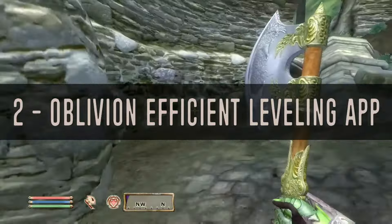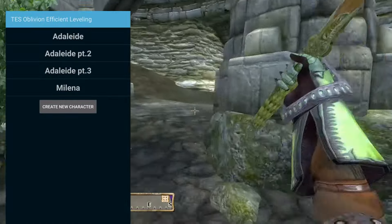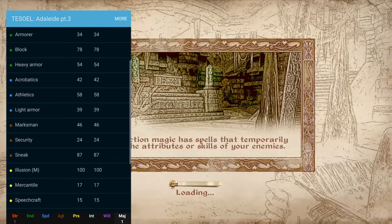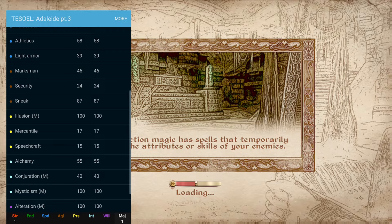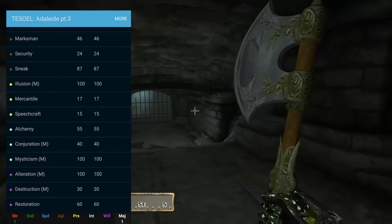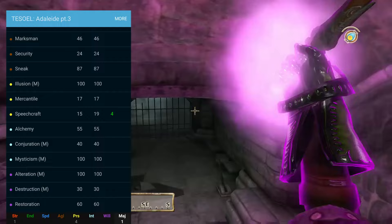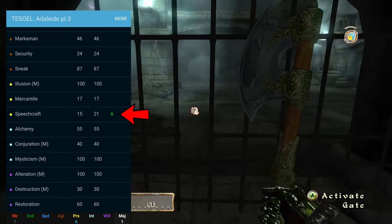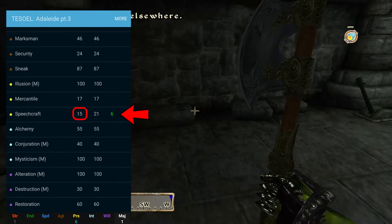This seriously changed my life. I'm not sure if you could find this on iOS, but Android users have access to the best tool for tracking your skill ups for efficient leveling. It doesn't track the attributes, so I keep that on paper, but when you have to level 3 skills 10 times each, it takes the stress out of tracking and lets you focus more on the game. Even if you forget a couple points, it shows you where you started and where you left off, so it's easy to correct by just checking your journal menu.